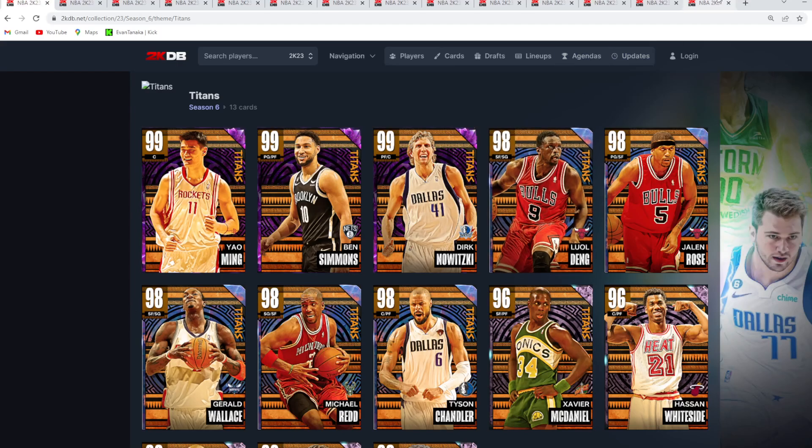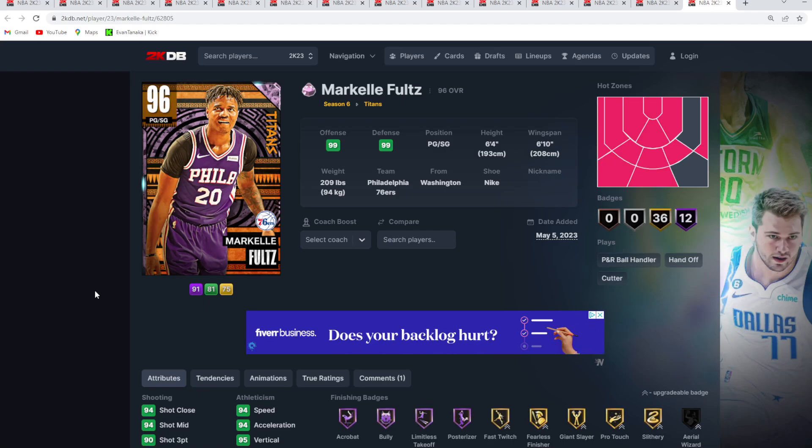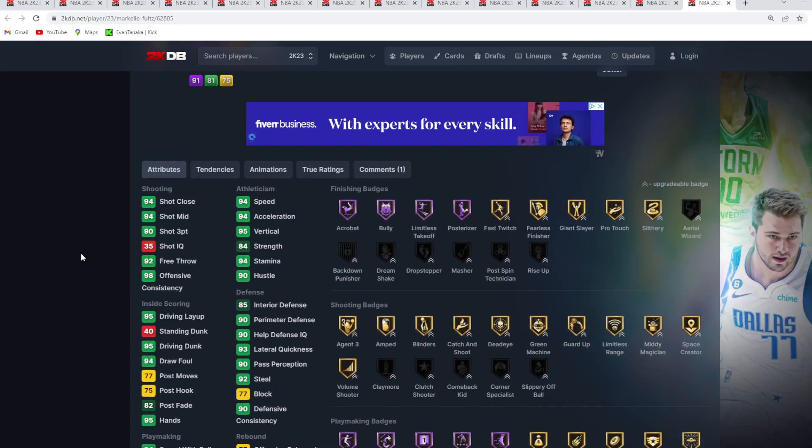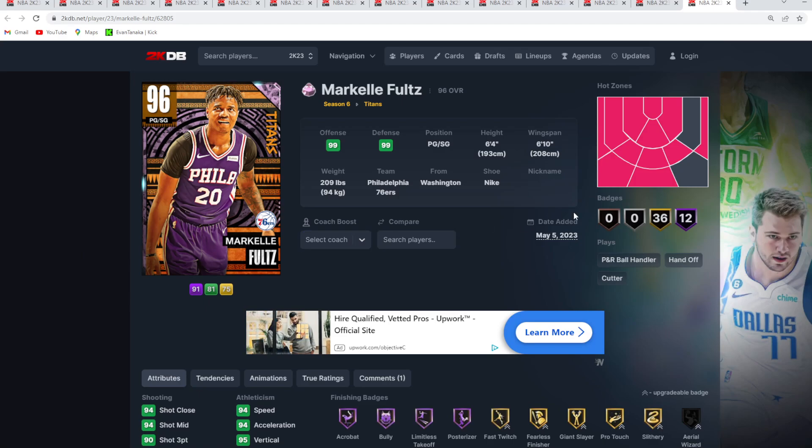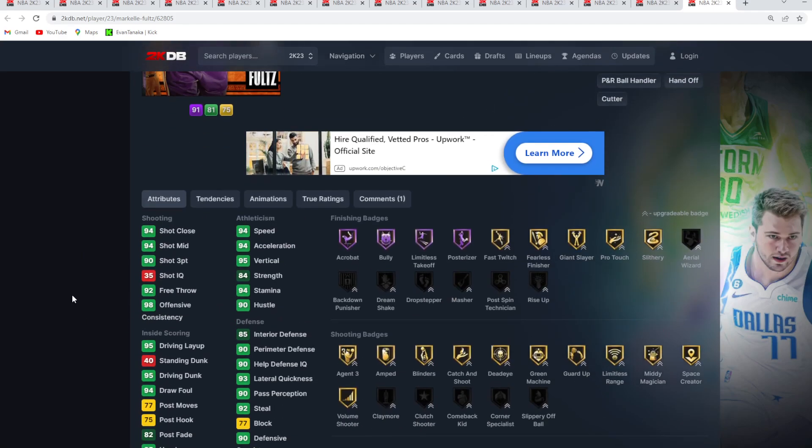At number 13, in my opinion, is going to be the Pink Diamond Marco Fultz. It's kind of crazy to say because he's not a terrible card. Like at most content drops — if you look at Interdimensional, George Miroslav was up there for one of the worst cards, there was also Jalen Suggs — he's kind of on that Jalen Suggs level. The only problem is he's 6'4 at point guard, which at this point in the year is just a little bit too short to compete against those meta point guards. His 6'10 wingspan will definitely help him on the defensive end.